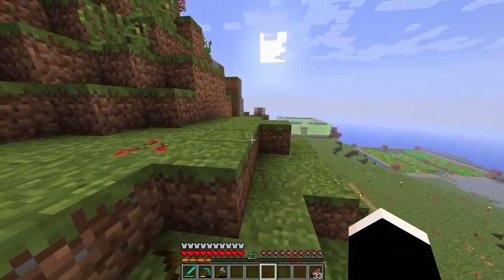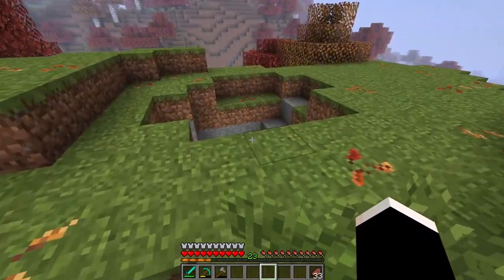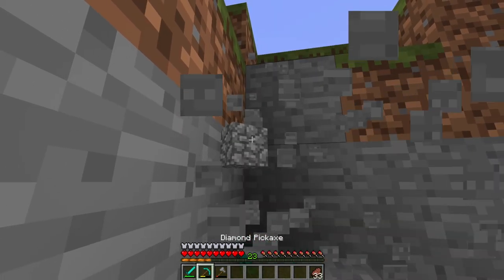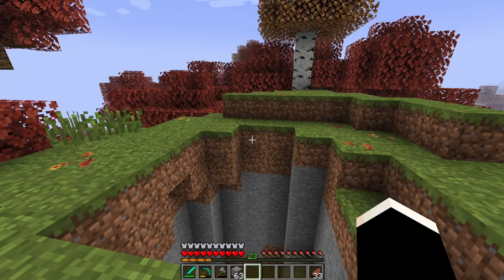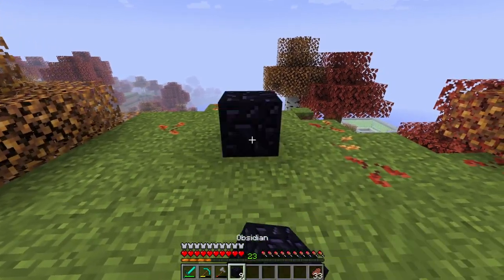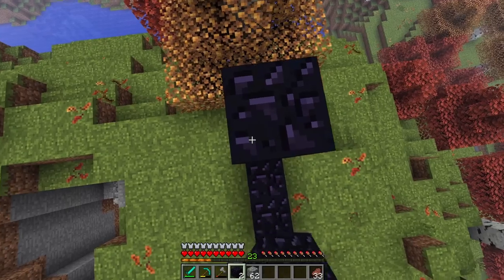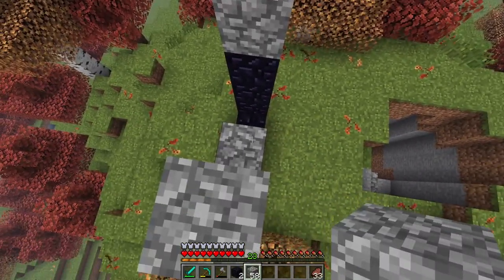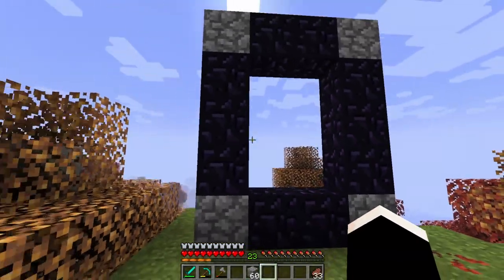We want to do our tower up here somewhere — probably like up here. It could go right where that hole is down here, that would be actually really cool. Yeah, we're gonna build the nether tower right here where this hole is. But before we do that, let's put our portal right here and I can move it in the future. I'm gonna put it on top here — one, two, three, like that. Put cobblestone on the corners, and then two over — like that. Another portal, guys!